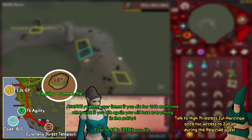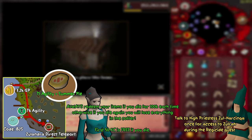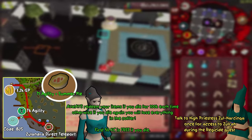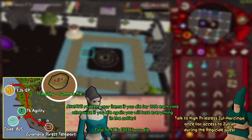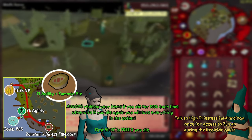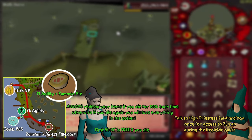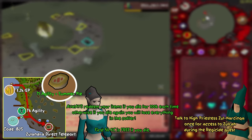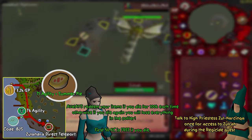If you are an ironman, the fairy ring method is certainly the best way and chances are you'll get some teleports when you're killing Zulrah. You'll also need to speak to the high priestess Zul to gain access to Zulrah during the regicide quest — you don't have to complete it fully, just speak to the priestess once. Always redeem your items from Princess Gwen if you die for 100k GP each time, otherwise if you die again you will lose everything in the coffer. For the first 50kc it is free of charge if you die.